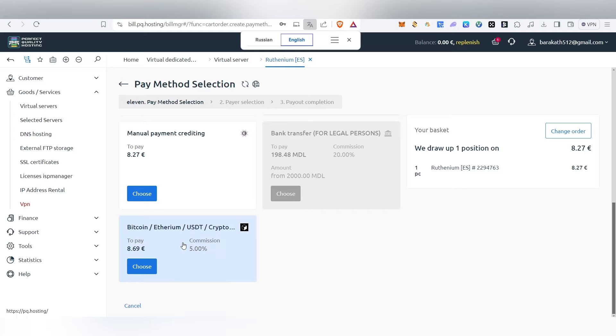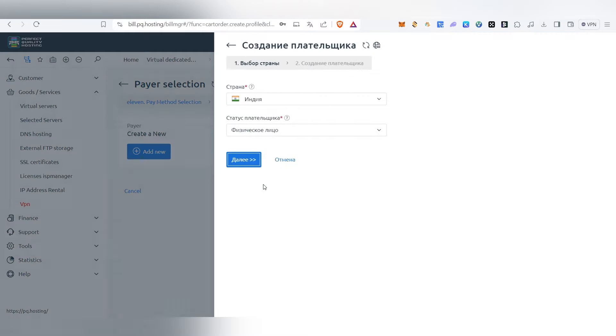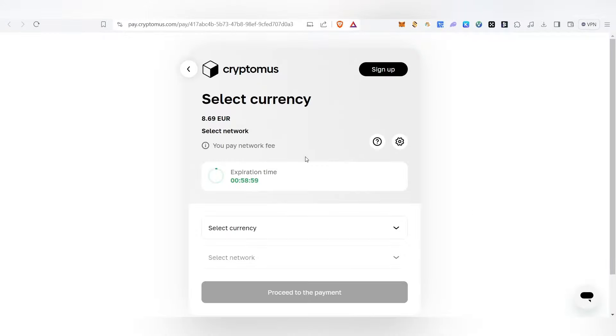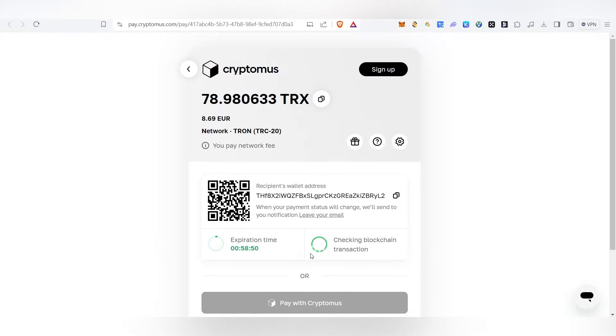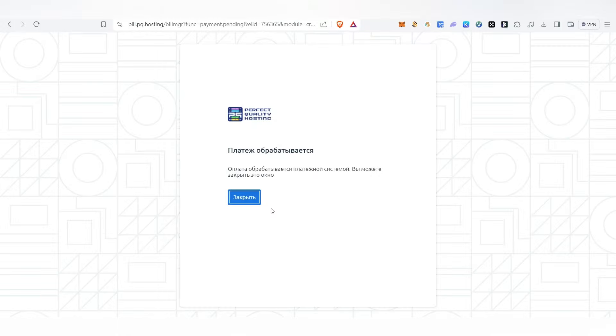You can choose any payment method, including crypto. Select crypto, add a new account, and fill up all your details. Click Pay, then select your crypto — I'm going to choose TRX — and proceed to payment. Once you click Proceed to Payment, an expiration timer will run and you'll need to send the balance. Once the payment is made it will say 'Payment Paid.' Click Go Back and the payment will be complete.